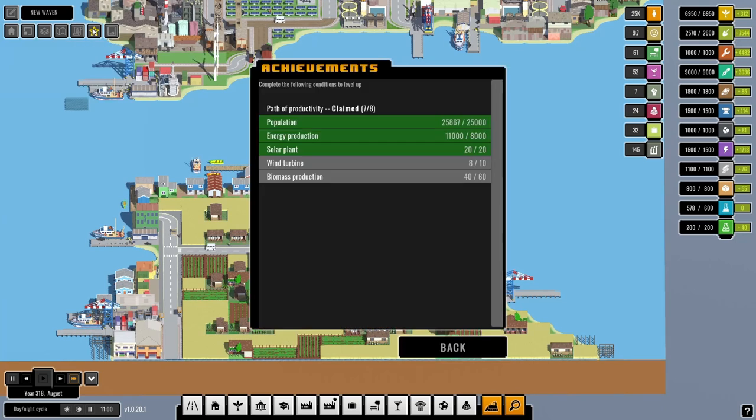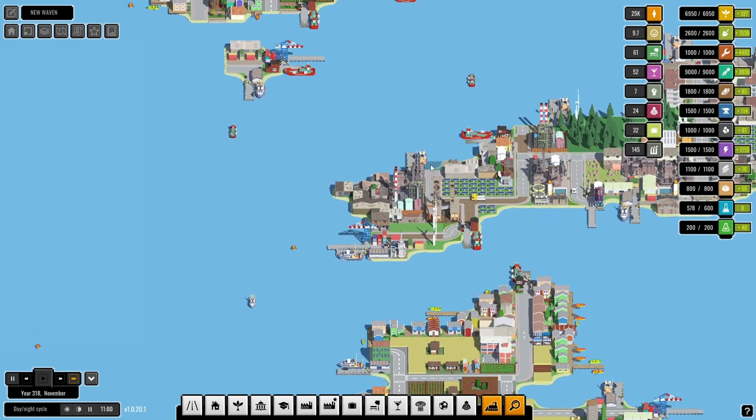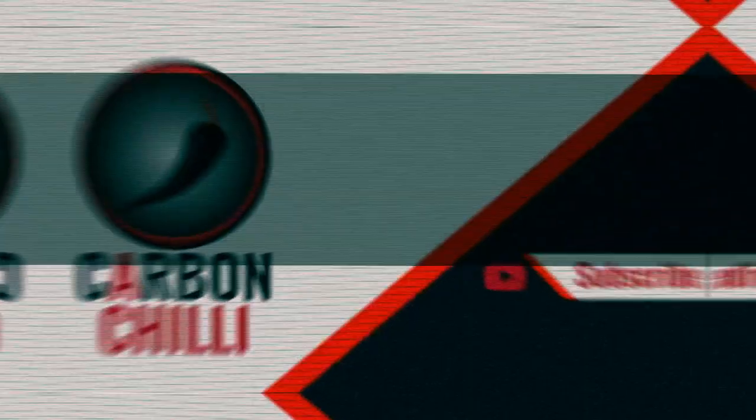So what are we cooking on now? We need two more wind turbines and then another biomass. With that done, I'm going to leave it here for today's episode. I've been Carbon Chilli, you've been the audience, and this has been Burbeck City. Thank you. See you next time.